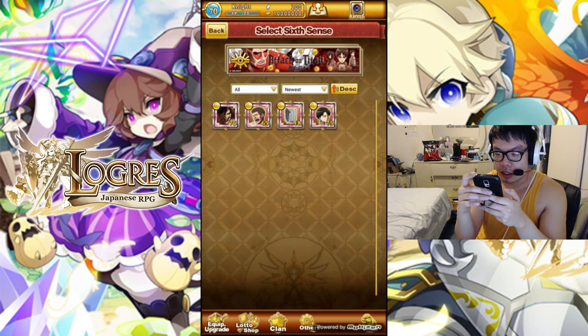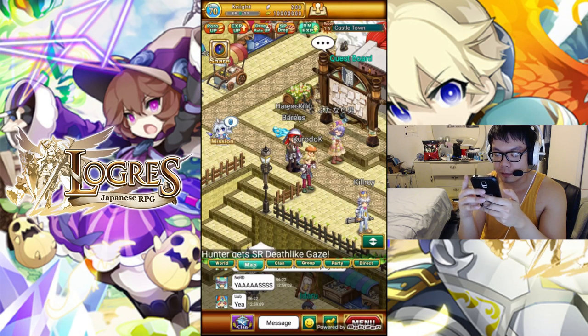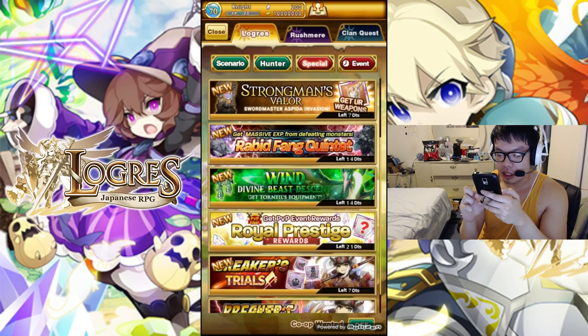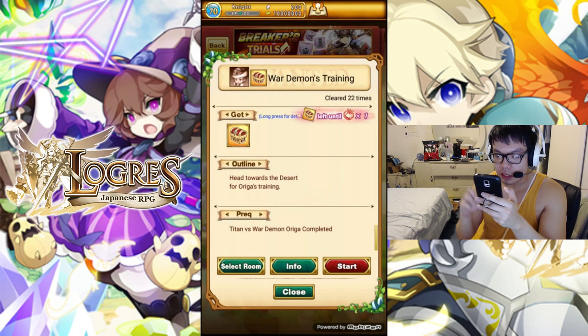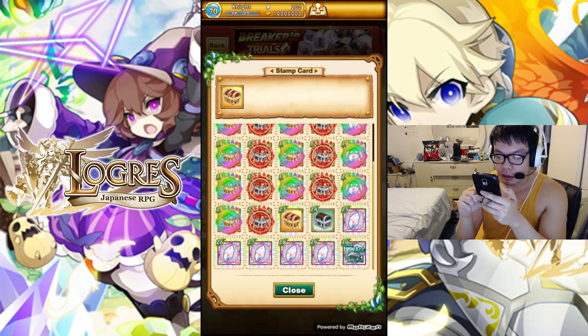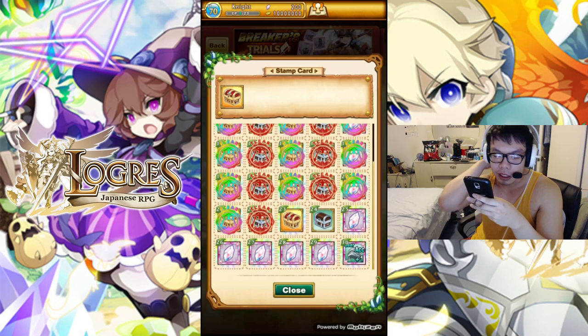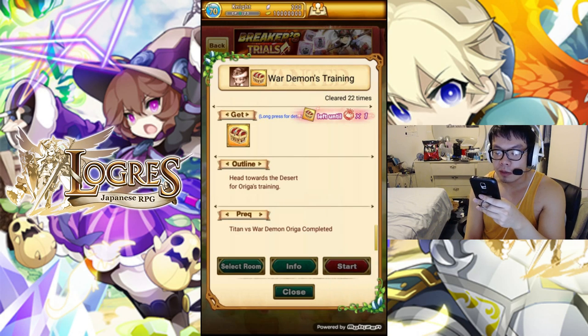Alright so I will be doing some farming because there's a gear slot I want to obtain for doing the trials. I'm doing the bottom one right here. You can see the rewards — I've done most of them. The only thing I'm missing is the gear accessory, because it's a permanent slot for more stats, so that's very beneficial to have.